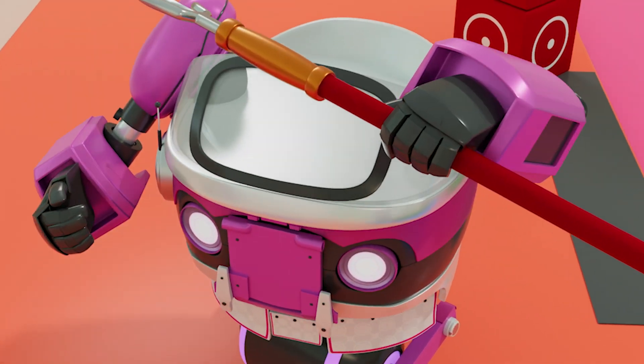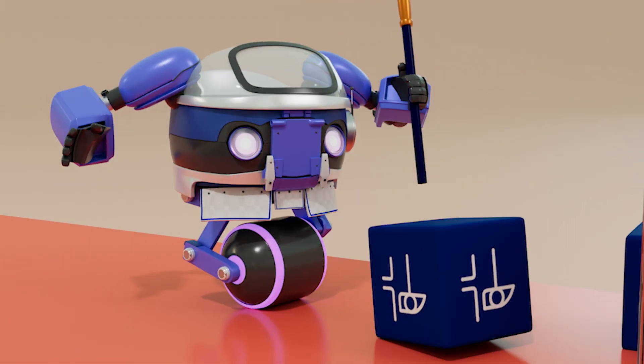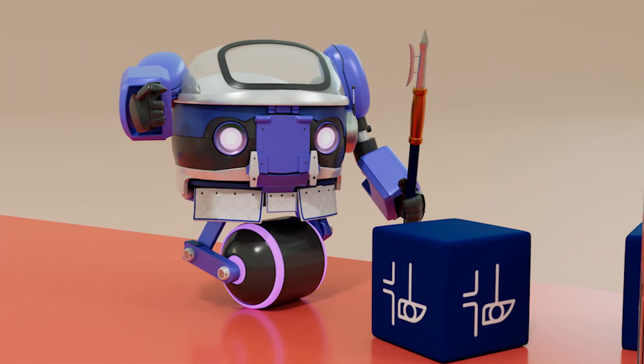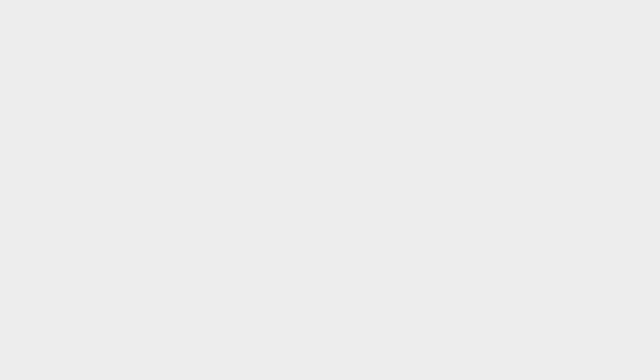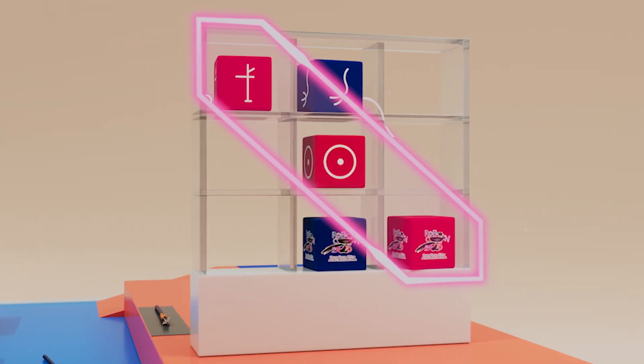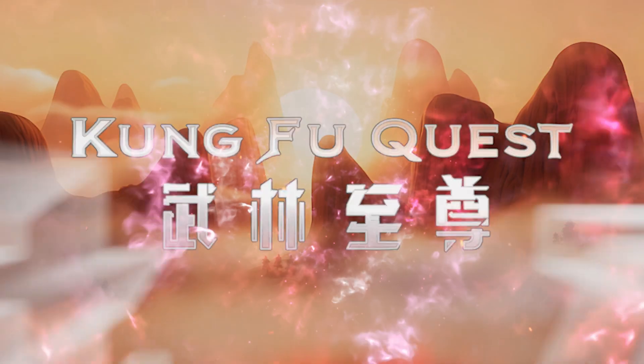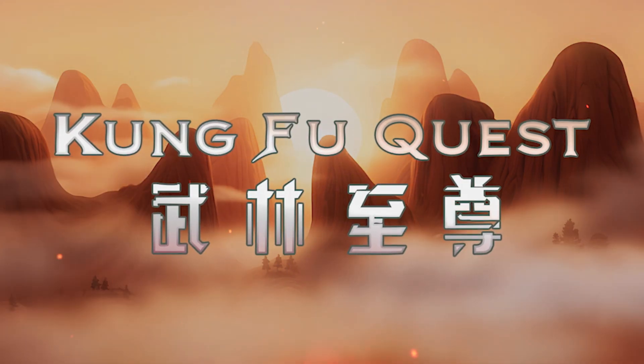To make the competition even more exciting, each team can knock down their opponents' Kung Fu scrolls to deduct points from them. The first team to align three scrolls vertically or diagonally will be crowned Kung Fu master and achieve absolute victory. Kung Fu quest awaits you at ABU Robocon 2026, Hong Kong, China.